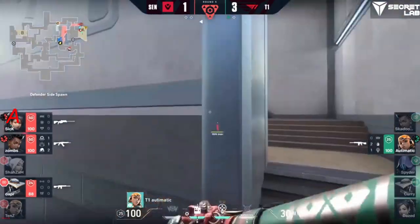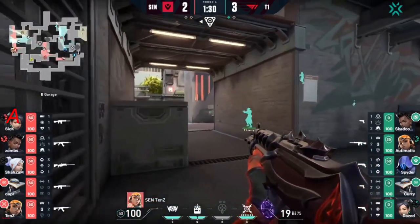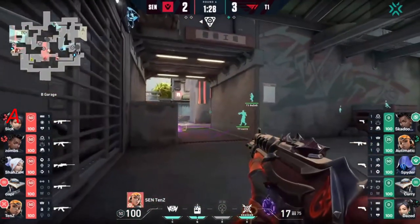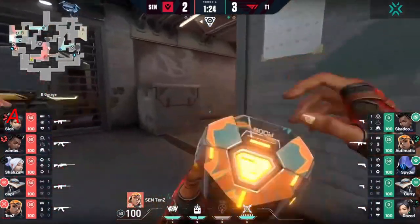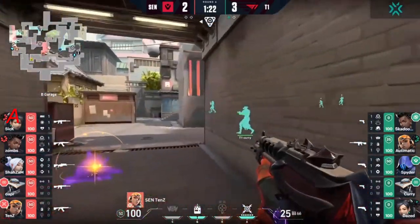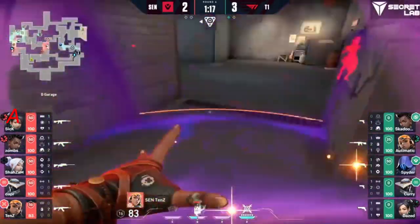Automatic thinks about this situation — 1v3 does not occur. A big round nonetheless for Sentinels, bringing it to a one-round disadvantage. Ultimate ult will be soaked up. Tens does have the potential of blasting this side open with a showstopper — but the boom bot first. Daze playing a tight corner, gravity well into the mix trying to blast back away. No chance — daze finds the kill. Curry maybe wants to go further forward but it's automatic there for the help — first two kills good again for T1.